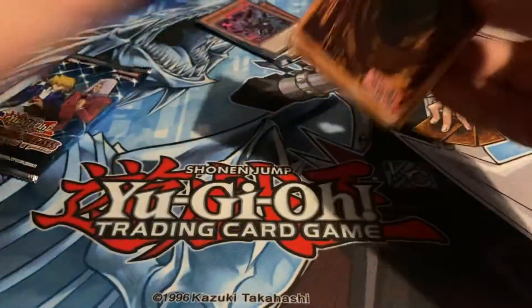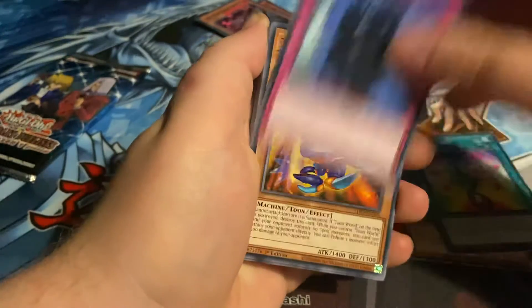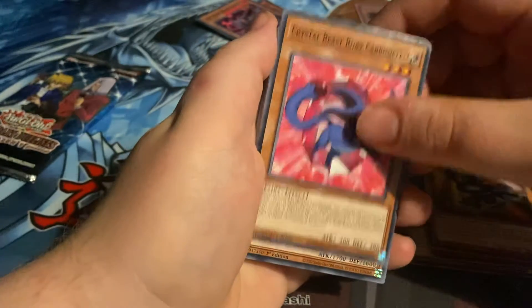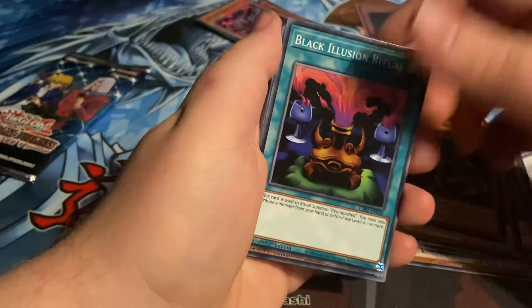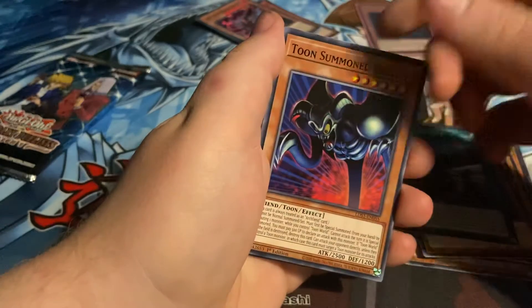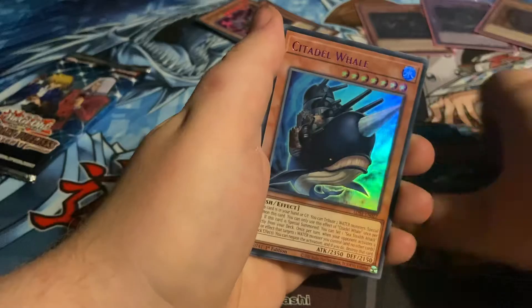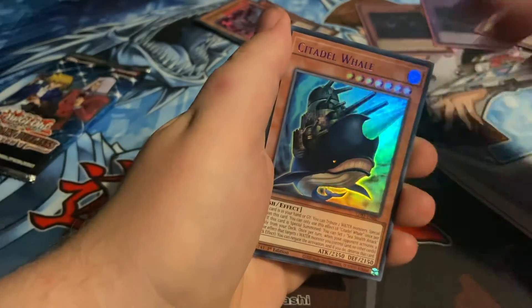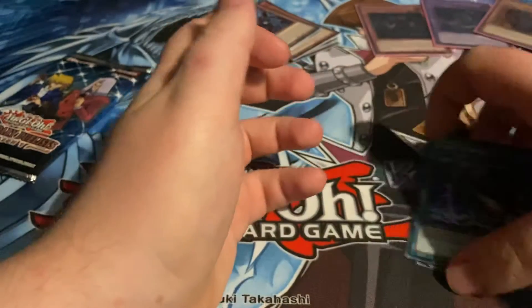Throw these to the side — two more packs to go. Pack five: Sapphire Pegasus, Crystal Tree, Time Machine, Toon Cannon Soldier, Ruby Carbuncle, Amber Mammoth, Reactor Dragon, Ultimate Pound, Black Illusion Retro, Black Metal Dragon, Mega Roid City, Toon Summon Skull, Sea Stealth Attack, Blue Eyes Toon Dragon, Mixer Roid, City of the Whale, Red Eyes Flare Metal Dragon, and Fury of Kairosheen.